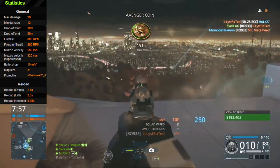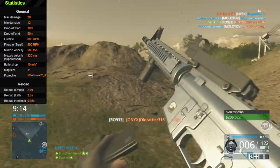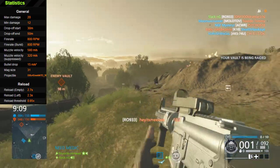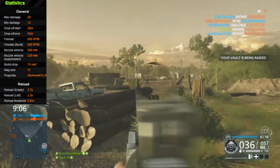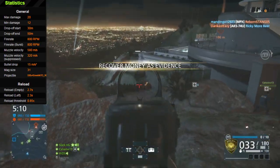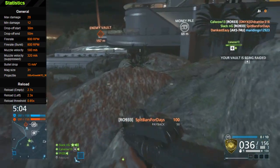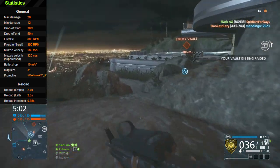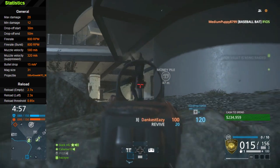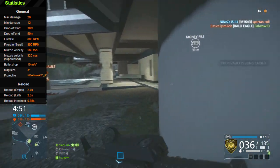Magazine size is pretty standard across the board — every other assault rifle pretty much has the same magazine size of 31. That's why I said you want to use the Extended Magazine, because there's really no other attachment that gives you a good benefit. The laser sight does increase your control or stability, but I don't see that being a problem. The Extended Magazine gives you an extra five bullets, bumping your magazine size up to 36, and that's another person up close since you can kill them in five bullets.